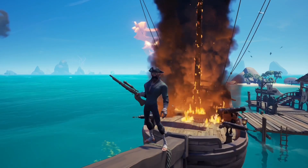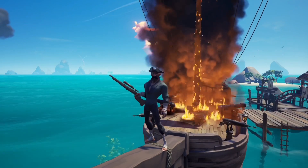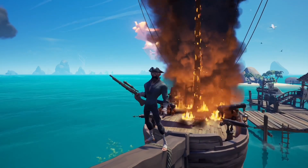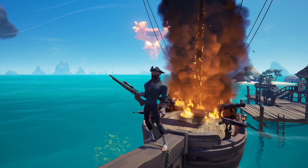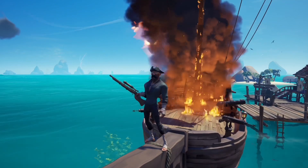Hey guys, welcome back to another Sea of Thieves guide. Today I'm going to show you the fastest way to sink a ship without using any cannonballs. With this method you'll be able to sink a sloop or a brig in under two minutes. As you might be able to guess from looking behind me, this method involves using firebombs instead of the usual cannonballs to sink ships.